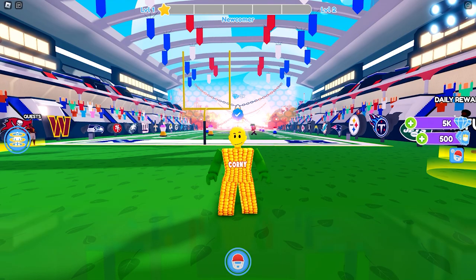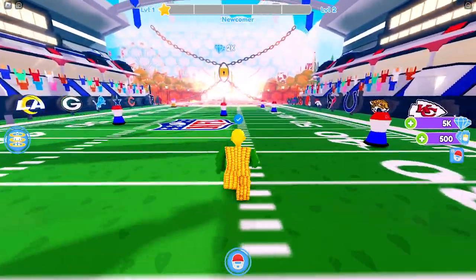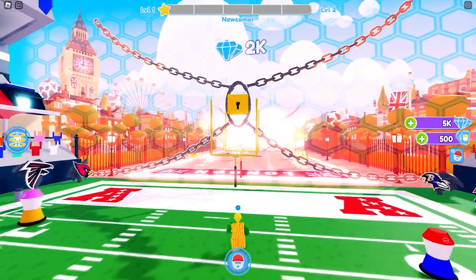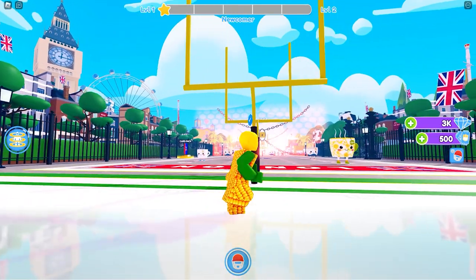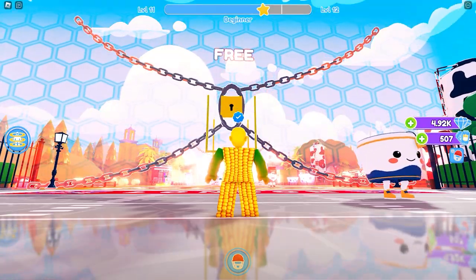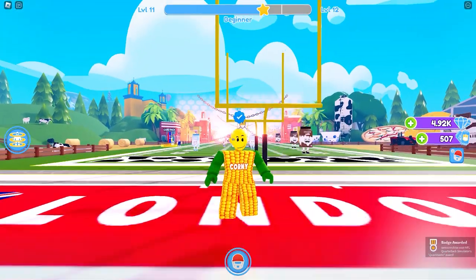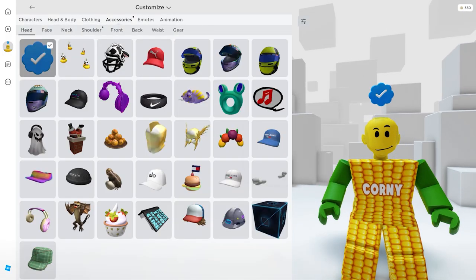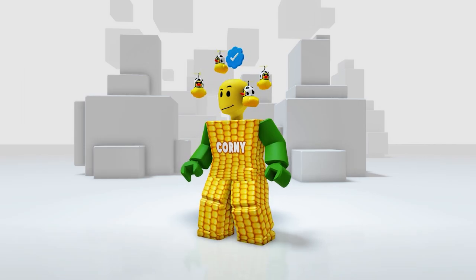To get the free rubber ducky, all you need to do is unlock the third stage of this game — also super easy. Here's the second stage: since we have enough gems, we can unlock it right away. Then go straight to the next stage — it says free so no need for gems. After unlocking this area, you'll receive the badge. In your accessories then the head — this is so adorable! It feels like I have duck pets on my head.